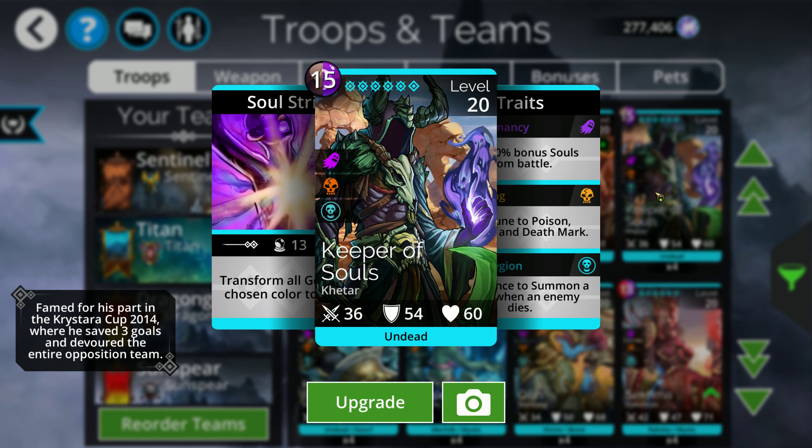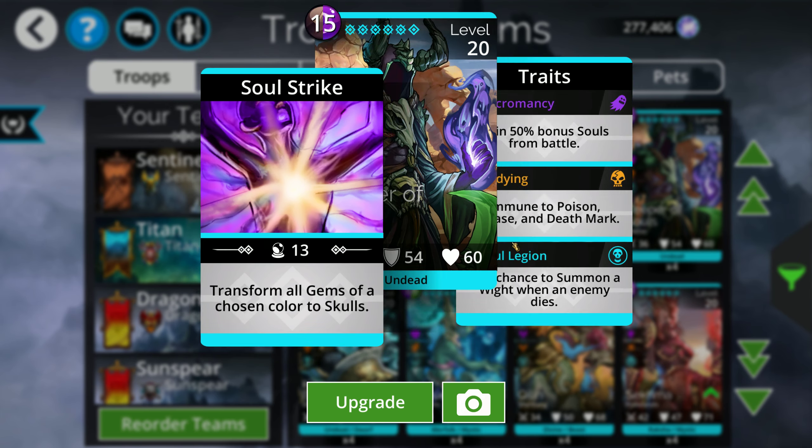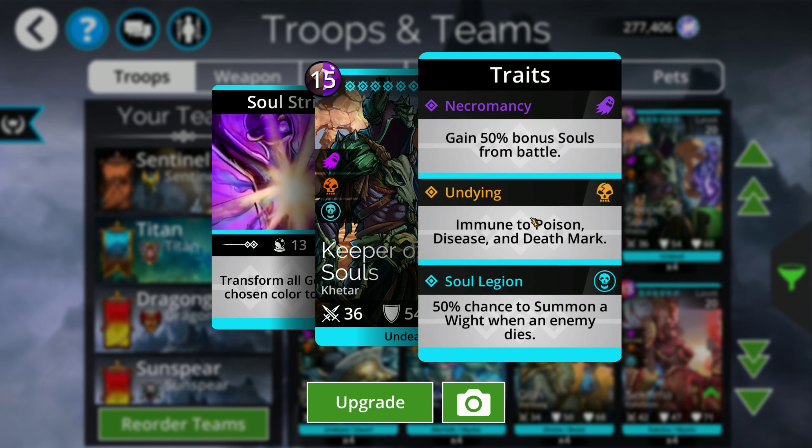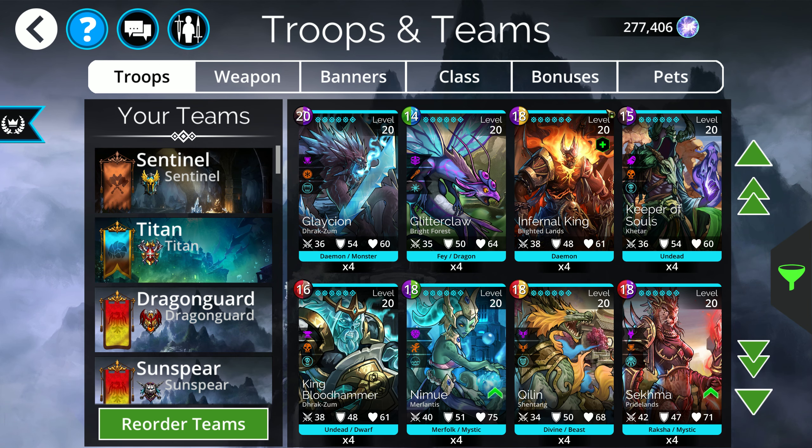Keeper of Souls is another one — he's not used as much these days, but he'll allow you to pick any gem color you want and turn them into skulls. He's definitely a useful troop. There's nothing interesting from a trait perspective, but in general you're using him because he can turn any gem you want into skulls, which gives you a lot more flexibility with what's on the board. He takes brown as well, so if you're trying to build up brown, that works very nicely.